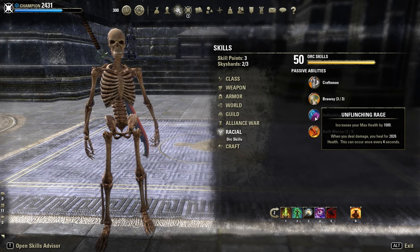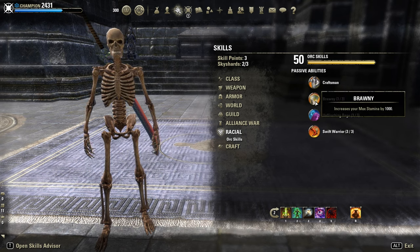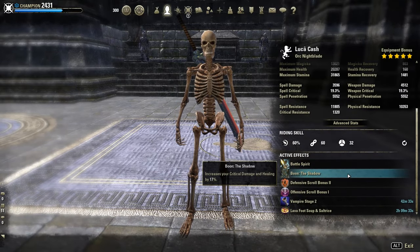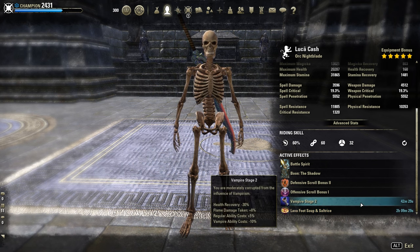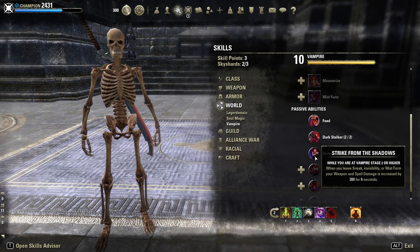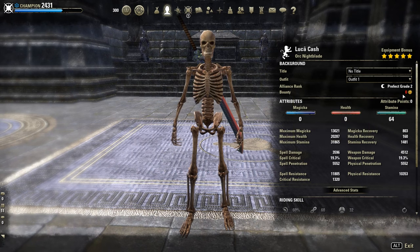Race: Orc for extra weapon spare damage, max health and stamina. Best option would be Khajiit for 12% extra crit damage. Mundus: the Shadow for 17% extra crit damage. Narva food soup as buff food. Vampire Stage 2 for the passive Strike from the Shadow for another 300 weapon spare damage — at two points, everything in stamina.